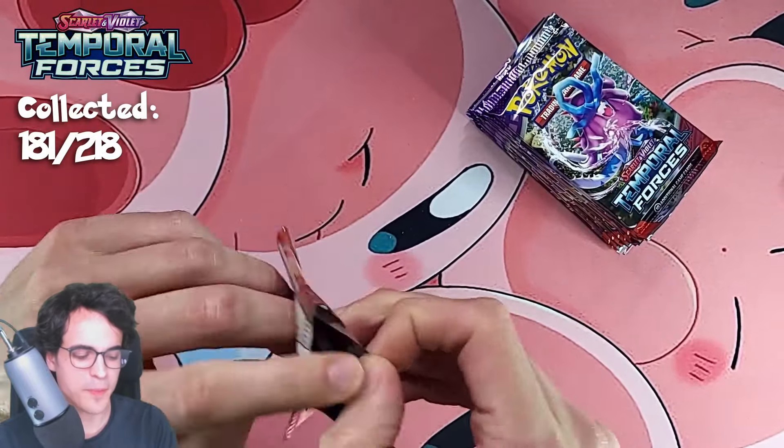Poochyena, Iron Treads, Puffin, a Rellor, a Screamtail, and a Whimsicott. Bit of a slower start on this second half booster box — maybe all the pulls are at the bottom of this pile. Mist Energy, Sawsbuck, Forretress, Grottle, an Iron Thorn. We've got three pulls so far — we usually get about seven pulls total. Maybe it's not too far off the average.